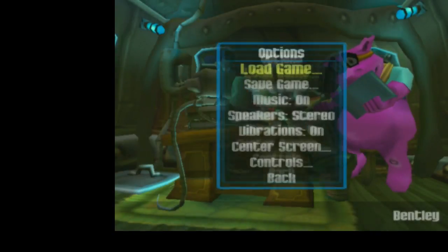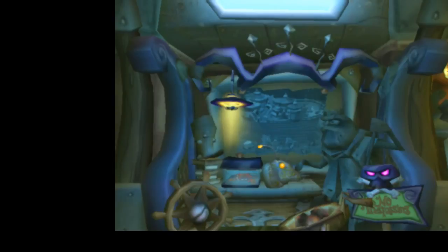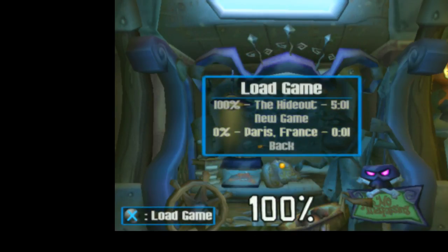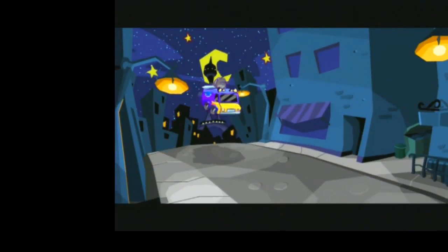So what you're going to do from the hideout on your completed file is pan over to the portrait that you want to skip. In this instance I'm going to be doing Tide of Terror first. I'm going to open up the options menu, go down to my Paris file, load it, and then during the fadeout of loading back into Paris, I'm going to press X a second time to select the portrait for Tide of Terror. This allows me to watch the cutscene on the other file.